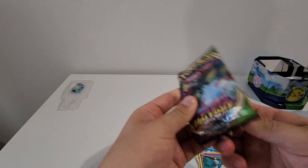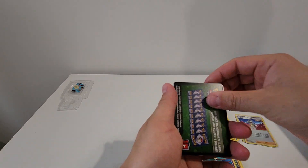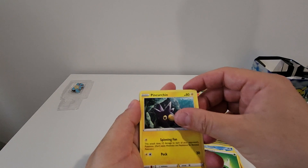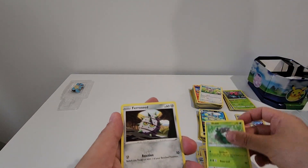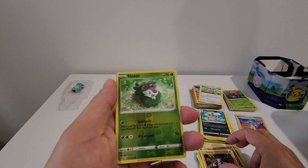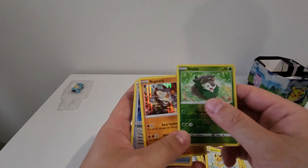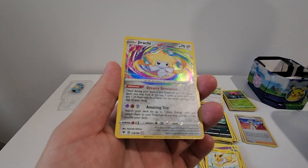Alrighty, last pack. Energy, Pincurchin, Loudred, Memory Capsule, Blitzle, Skiddo, Ferroseed, Dedenne, Drillbur, another Skiddo, and a Jolteon. Cool. Alright, that's it. Some of the hits we got for this one: a Skiddo, Regirock, Rocky Helmet, and that Jirachi there which looks really special. Get that one sleeved as soon as possible.